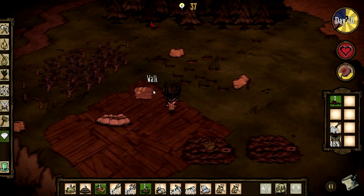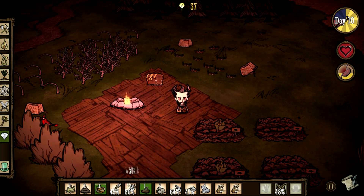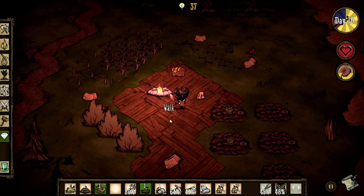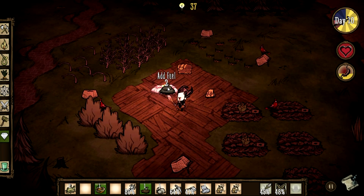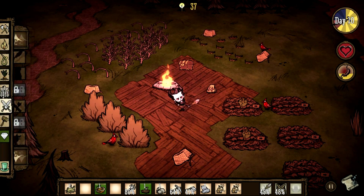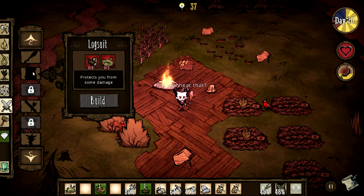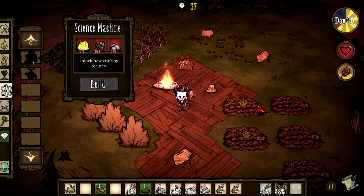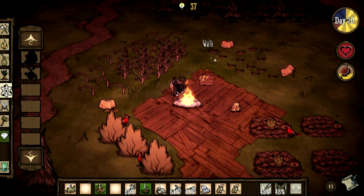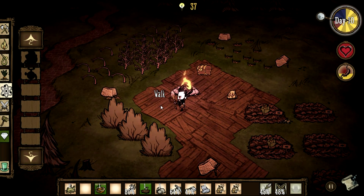It's getting late and I don't like the sound of that in the background. I'll put my gear on because I think I'm about to get attacked. Overall, for situations like this, I suggest you build a spear — which is rope, flint, and twigs — and a log suit. Before that though, you need to build a science machine, which lets you research new items. I'll do another video on what to research.